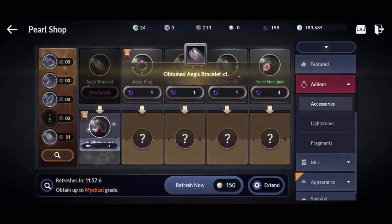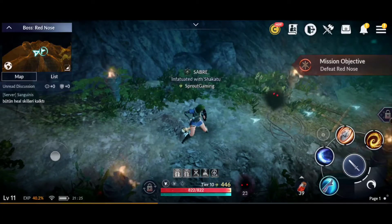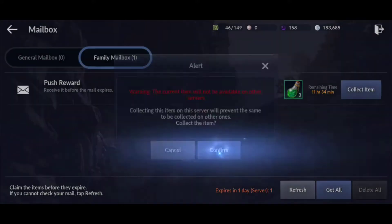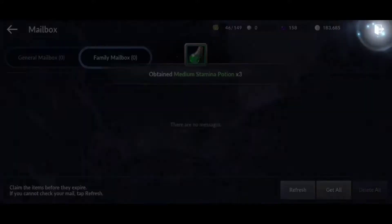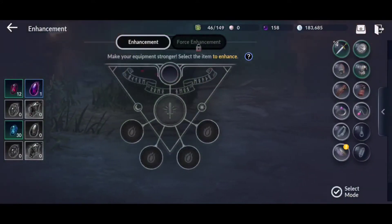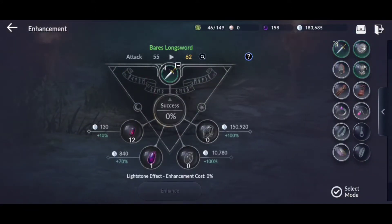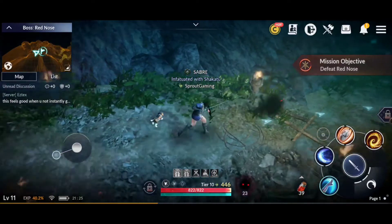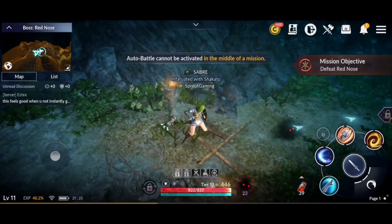I've upgraded my gear quite a bit — you can see I've upgraded my sort of plus four, and I've got some rare gear that I got from the coins. Anyway, you can't auto-battle in missions.